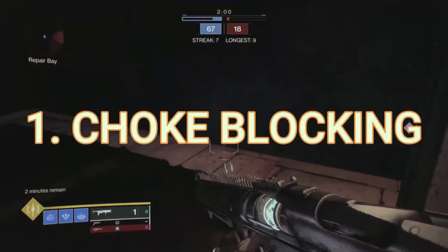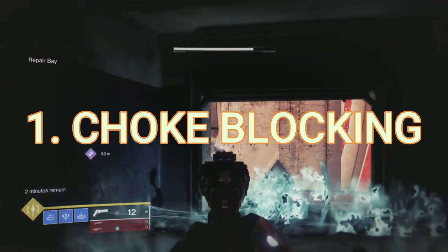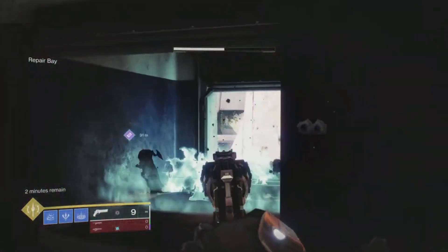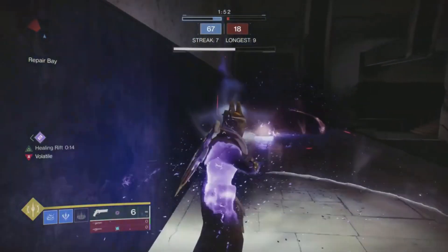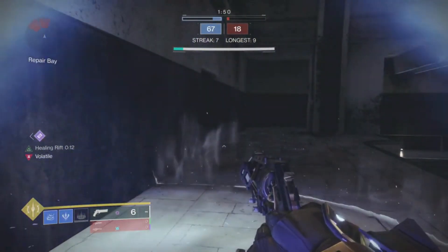Starting things out with number one, we have choke blocking. If you don't want to fight somebody and you want to push them under your terms, what you can do is actually shoot a Wither Horde in a doorway and force them to either disengage or fight under your terms. This can be quite useful and allow you to really control the movement of a gunfight.